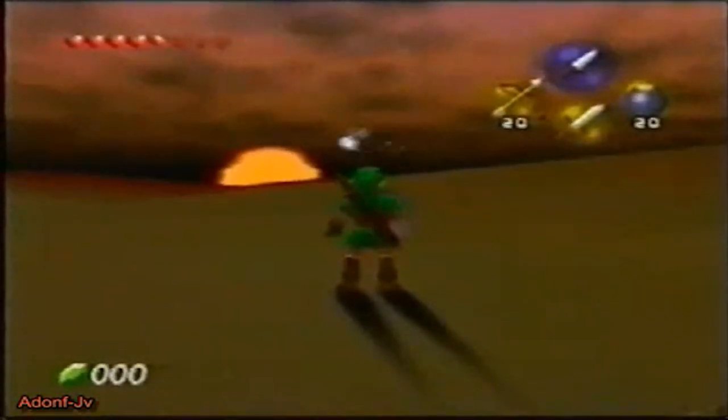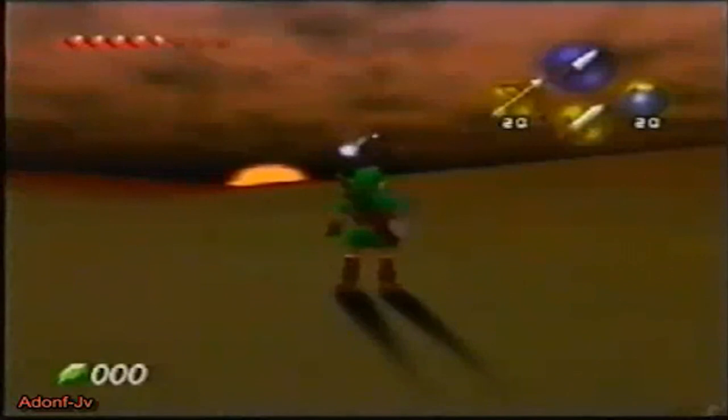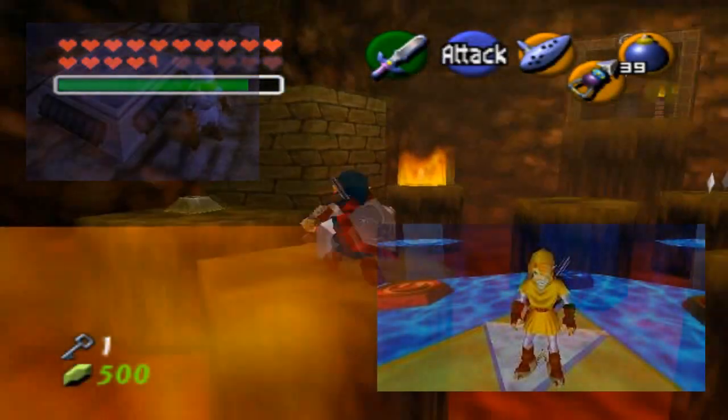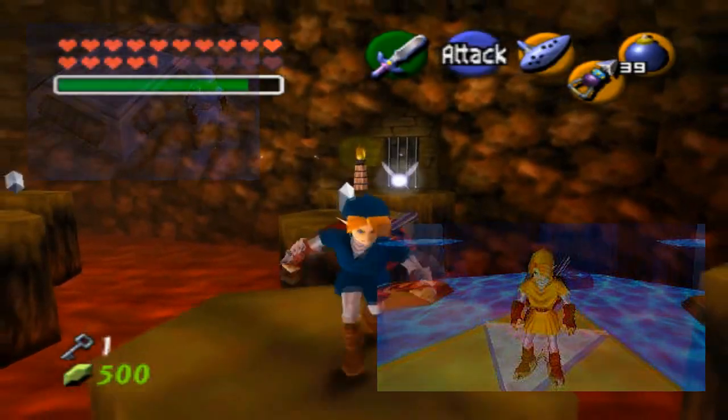Since it was an extension of Ocarina of Time, the game would feature new sub-quests, new dungeons, and new items to find. The game would also feature two new tunics for Link, as well as some interesting easter eggs.